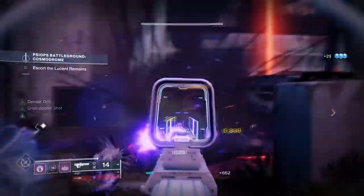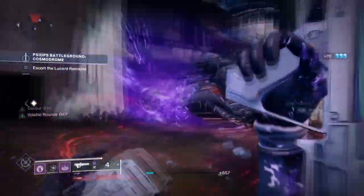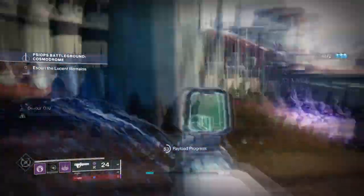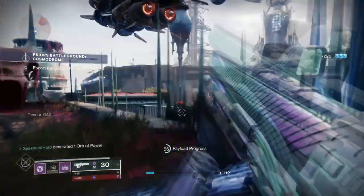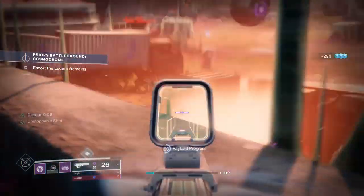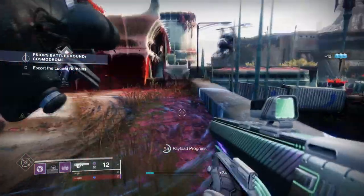And that's what we are going to be talking about in today's video — suppression and debuffs via Void 3.0. Void 3.0 with Felwinter is a godsend that makes this exotic very much viable for end game content including grandmasters to a degree. With suppression abilities being more common now, we can lock down areas with ease and make progressing tough content a breeze.